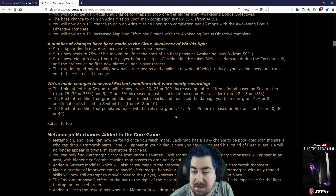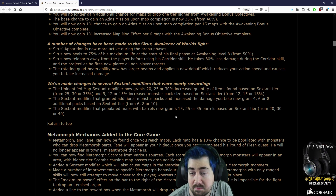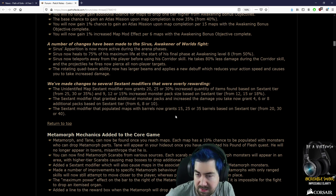The sextant modifiers that run additional packs and increase the damage you take now do 4, 6, or 8 instead of 6, 8, and 10. I mean sextants were too strong anyway, so I guess that's good. And barrels are down by 5.